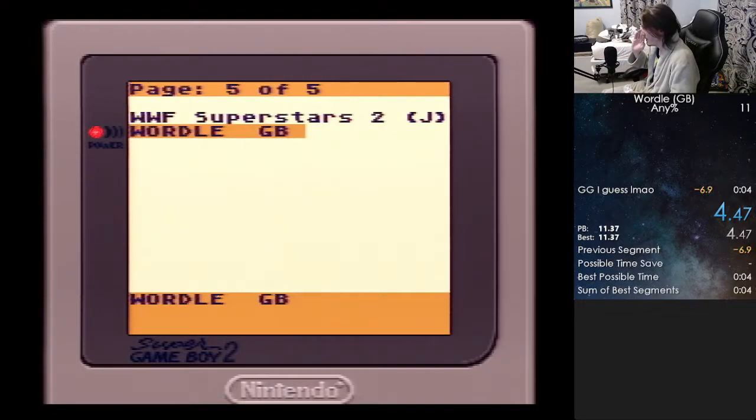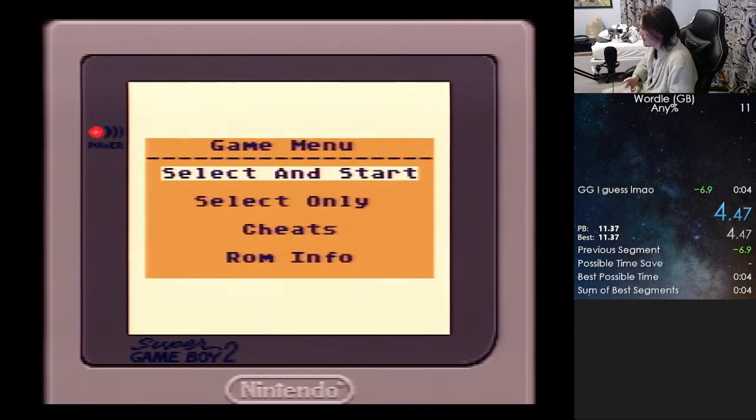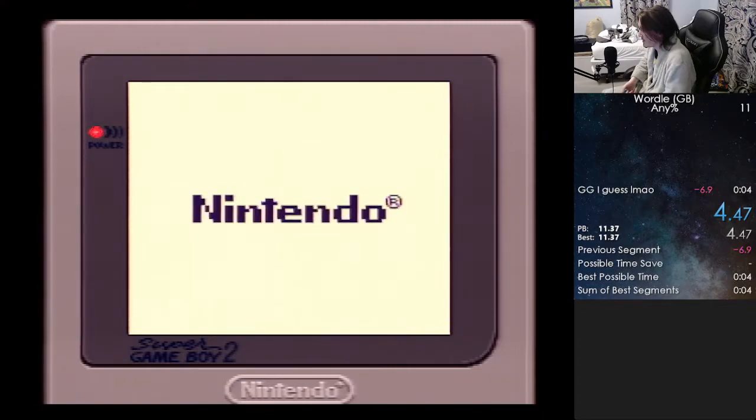So basically it's not gonna work here, because what's interesting is that the word is different if I power on the game versus resetting the game. And I don't even know if the words are different depending on if you're playing on SGB2 or emulator or whatever, but basically you can just find whatever word you have.